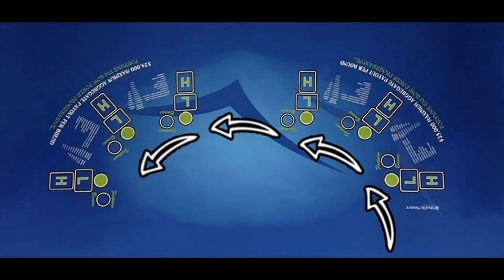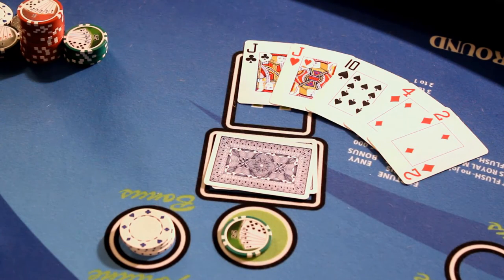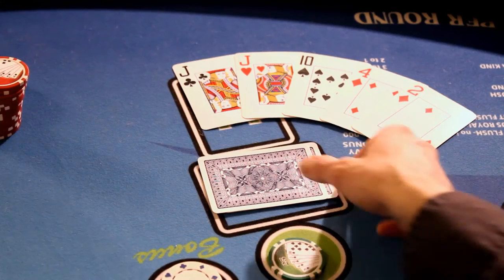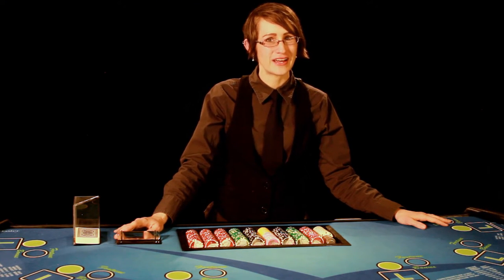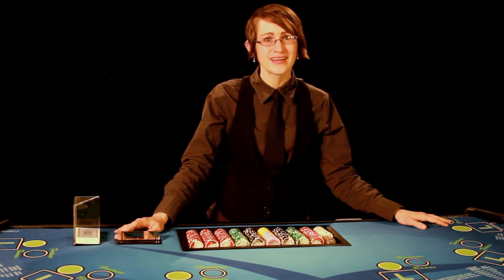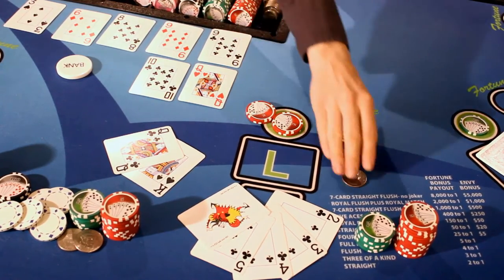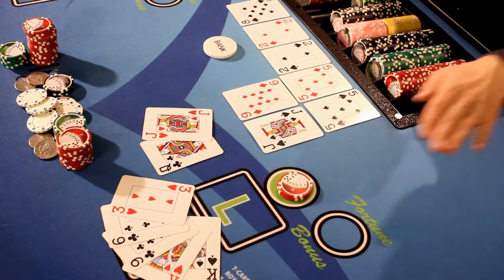Once the dealer has finished setting their cards, they will now compare their hand to the player's hand to determine who the winner is. Starting from the right-hand side and going left, the dealer will expose the player's high hand, spreading all five cards far enough that the cameras can see them clearly. The dealer will examine both hands to see which one holds the higher ranking. After that, the dealer will flip over and spread the player's low hand, also determining which hand has the higher ranking. Whoever has the highest ranking wins the hand — the same is done for the low hand. If the player's cards outrank the dealer's on both the high hand and the low hand, then the player wins the wager and the bet is paid even money minus a 5% commission. If the player wins a hand and loses a hand, then the wager is pushed and no money is exchanged.